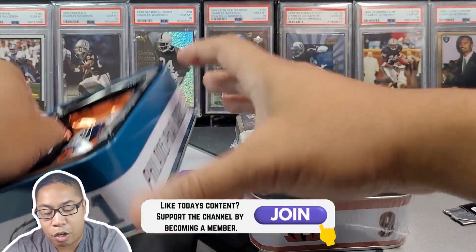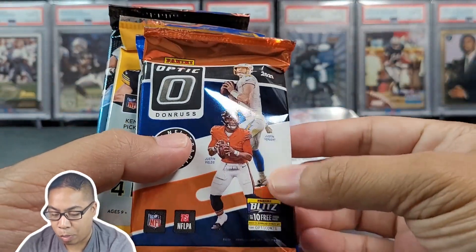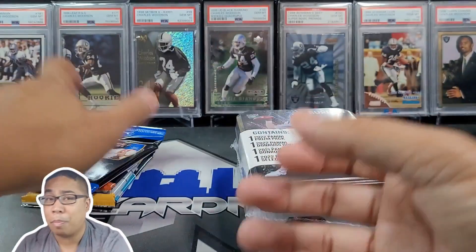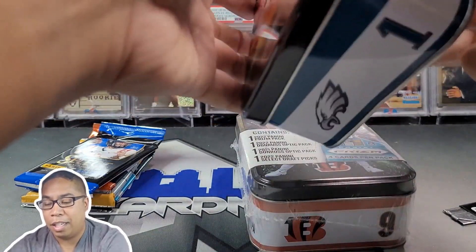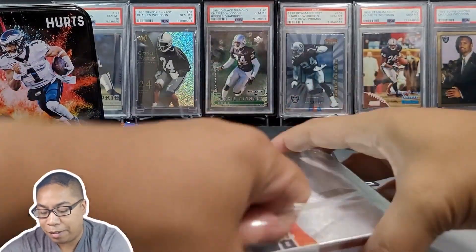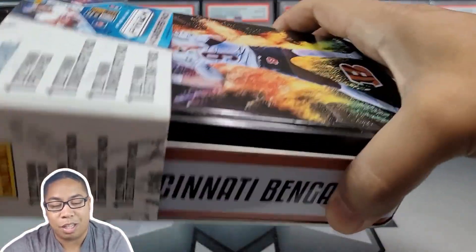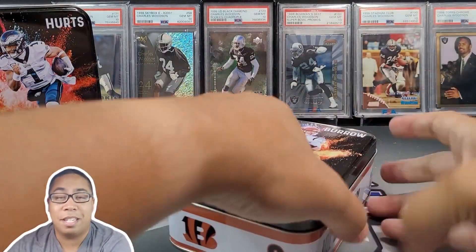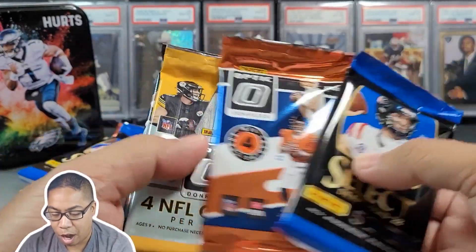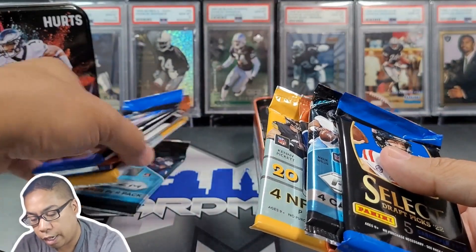So this is the Jalen Hurts box representing the NFC. We got 2021 Optic, Select Draft Picks, 2022 Optic, and 2022 Prism — so Brock Purdy hunting, should be pretty fun. Let's get this closed up. We'll put that one off to the side and let's get this Joey B box. They did not have any Patrick Mahomes tins — that would be kind of cool. Would love to see Mahomes versus Hurts in the Super Bowl this year. A little bit different order, but we got Draft, Optic, Optic, and Prism.